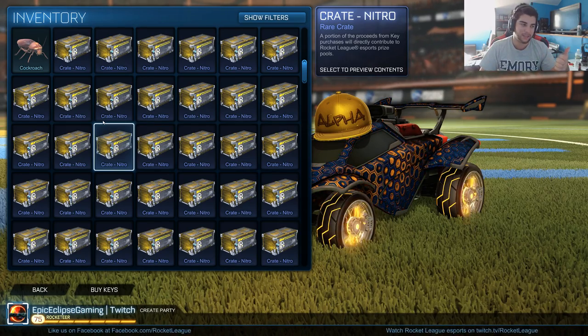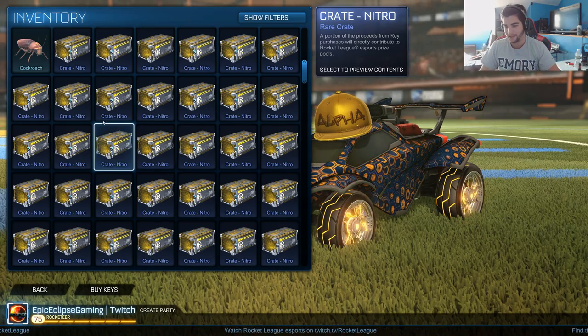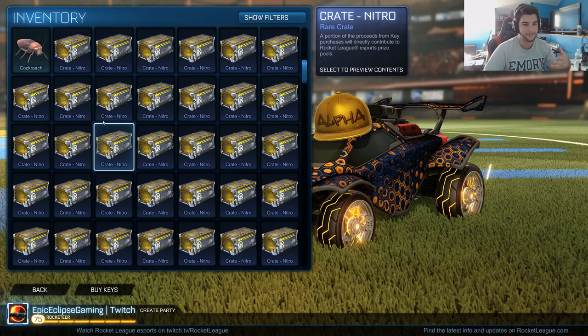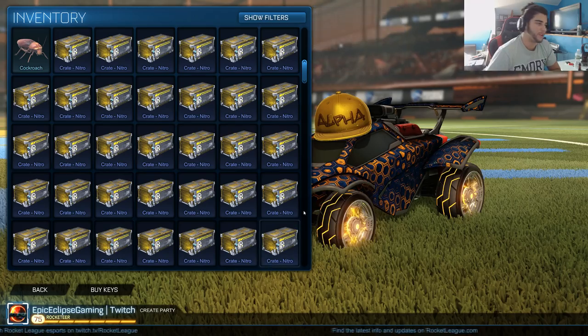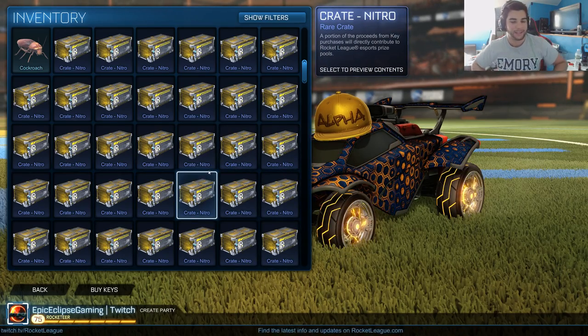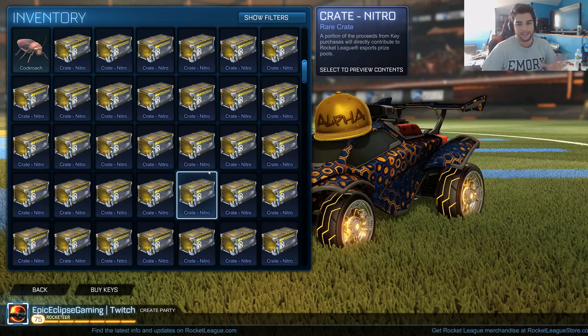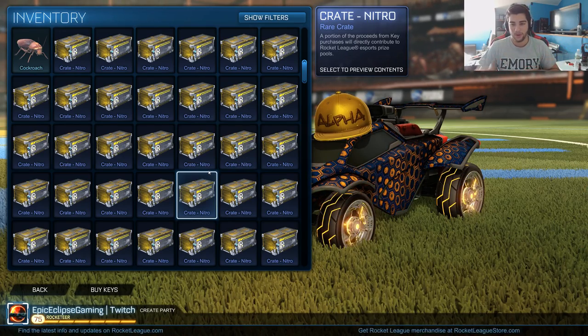Basically, what we're going to do is I've got myself a 20XX. If we get anything the value or near the value of 20XX, I will give it away — give the item away that I get. And if we don't get anything near it, I'm going to keep the 20XX. So that's basically what we're going to do.